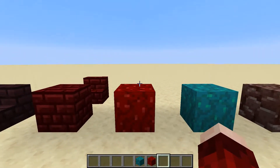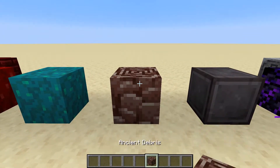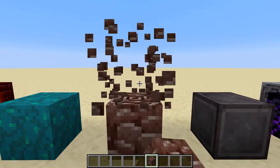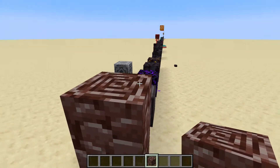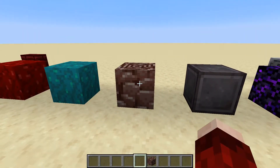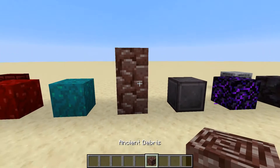Next we're on to some of the coolest blocks in the game. Here we have ancient debris — this is where you're going to be getting your netherite from. It's got this weird cool tree-looking texture, it kind of looks like some sort of palm tree. You've got the cool tree texture on top and then these big plates of bark coming and overlapping one another, which I think looks really really cool.